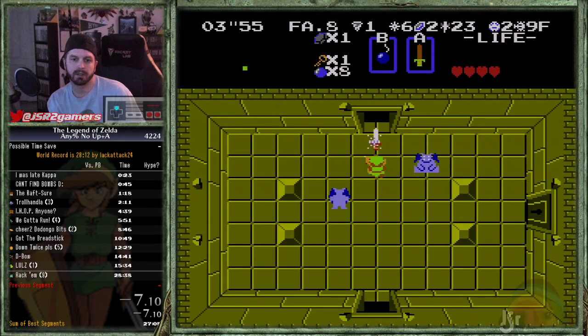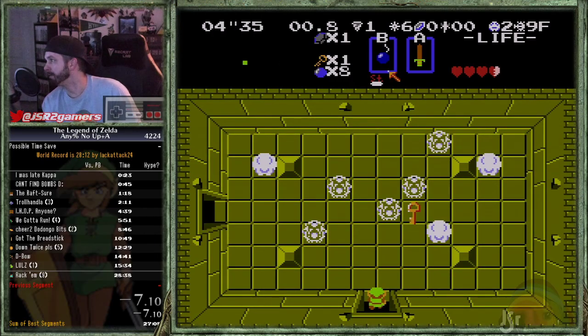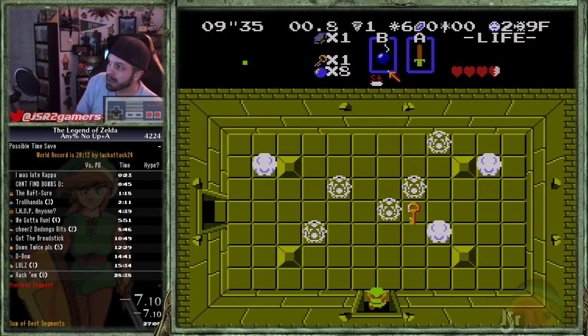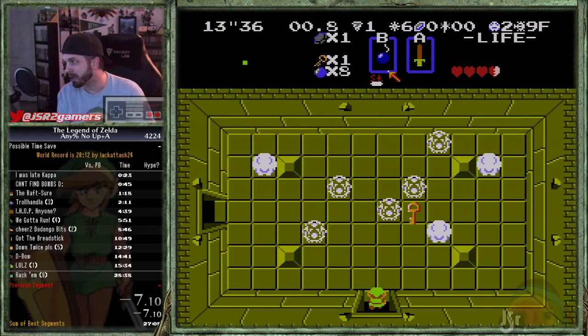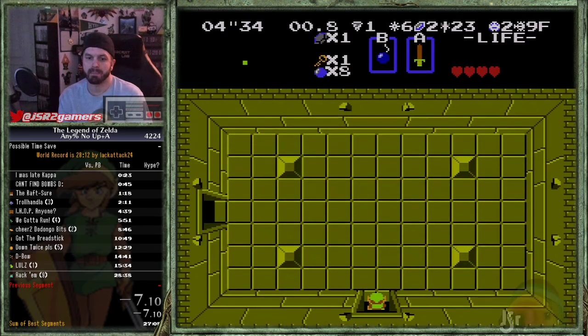Let's find out exactly how much time getting hit costs. We're going to do two swords to get through this room — it was 434 frames. Now we get hit after one sword. We lost 34 frames — that's half a second. 34 frames doesn't sound like a lot, but if you get hit in every room it adds up. The best defense is a good offense: don't get hit.